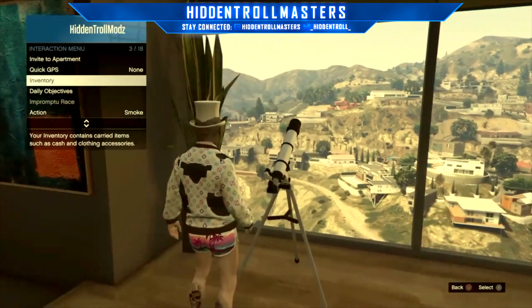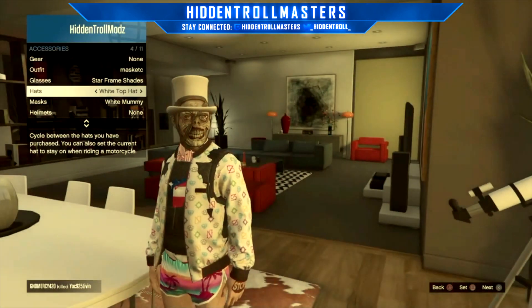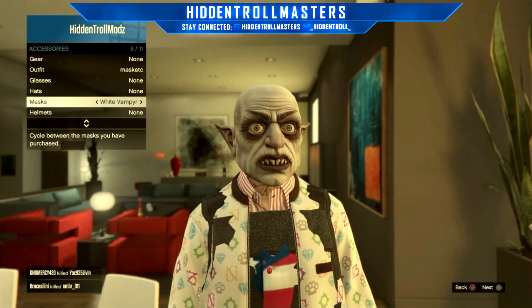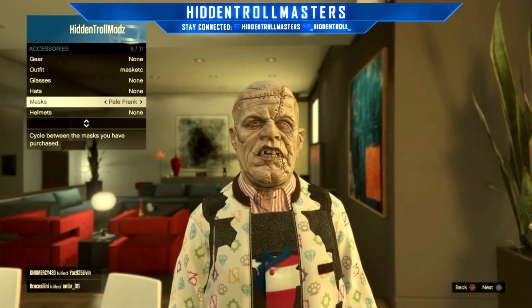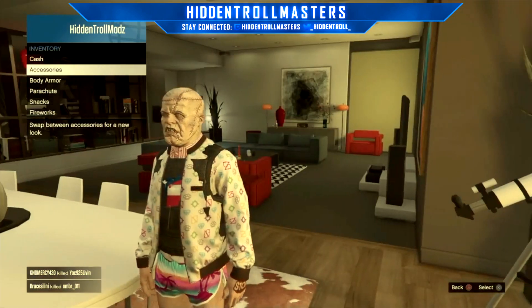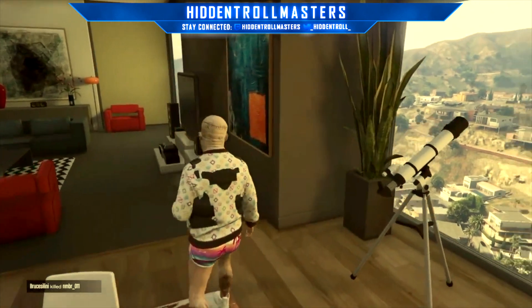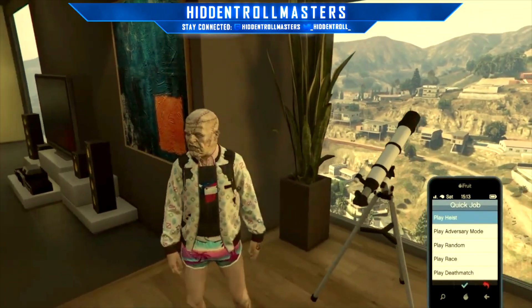Alright, so first of all what you want to do is pull up your interaction menu and equip the mask you want to use for this glitch. For example, I'm gonna be using this mascot right here, and you just want to leave the interaction menu.